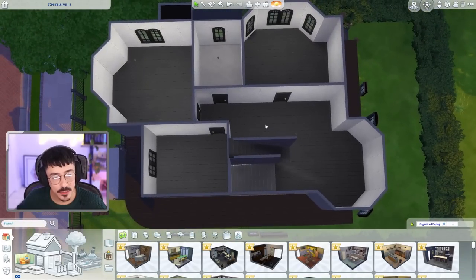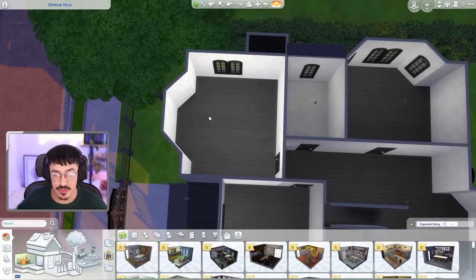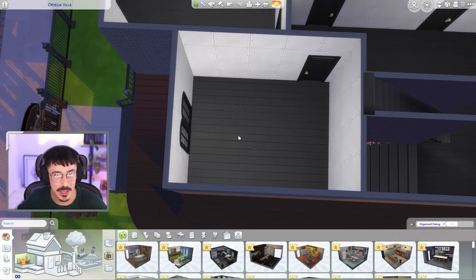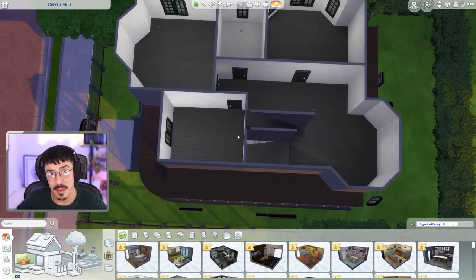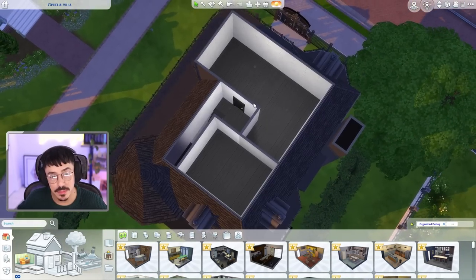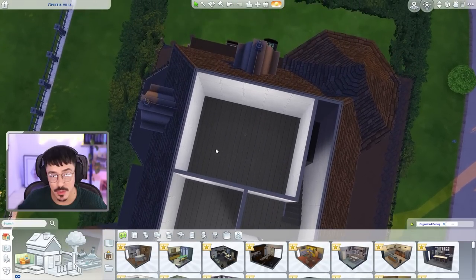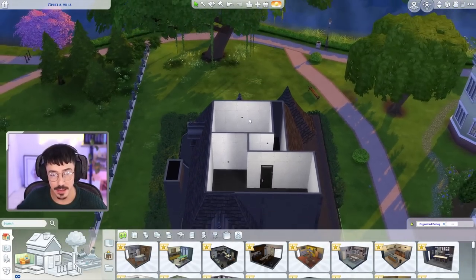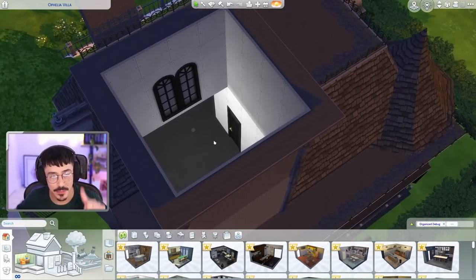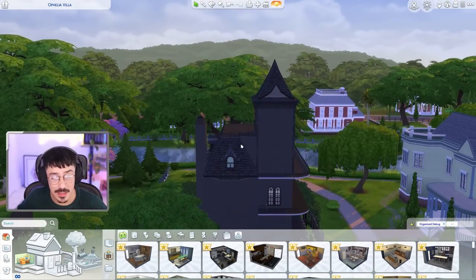Upstairs is where things have changed around a little bit more. On the landing, I'm going to have Cassandra in this room here, Alexander's going to have this bedroom, and there's going to be a spare bedroom down here — a smaller spare bedroom that I might even make into a nursery, just in case the Goth family want to make the size of their family a little bit bigger. Bathroom here. And then upstairs, I've given Mortimer and Bella their very own master suite. They're going to have their bedroom here and I'm going to do a big, very posh bathroom. I'm also going to do a double height moment in the turret rather than having access up to here — it's still in line with the shape of the original house.